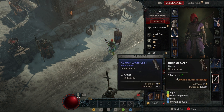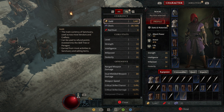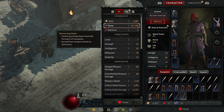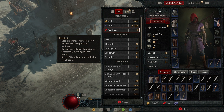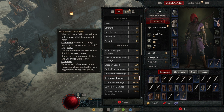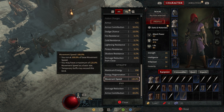We got our stats and materials screen. There's our gold and our obols — we don't have any red dust yet. Obols are used to purchase items from the Purveyor of Curiosities, earned from random events in Sanctuary. Red dust is used to purchase items from PVP vendors — I'm probably not going to be doing that. We've got our level, all our stats, range and dual weapon setup, and critical strike base — all familiar stuff.